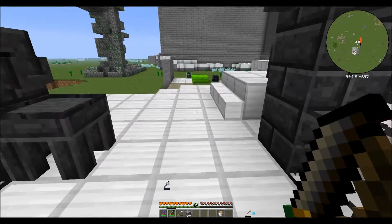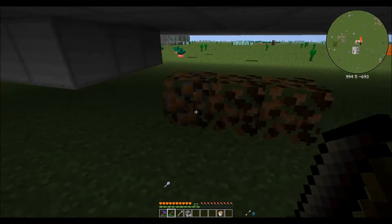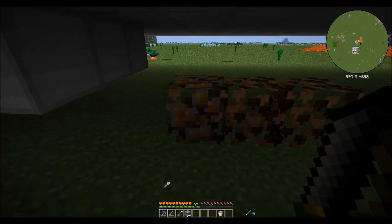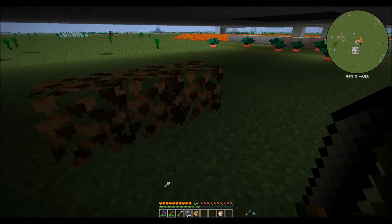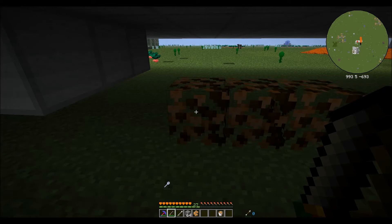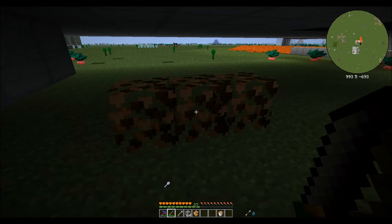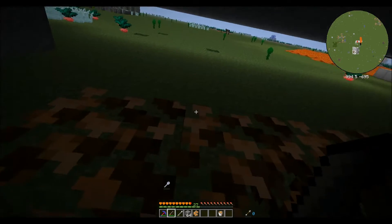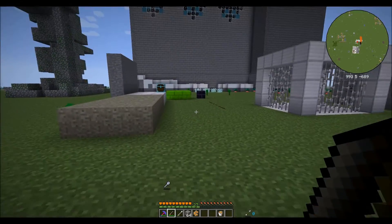Ore berry bushes grow ores on them and you harvest by right clicking. The only way they're going to grow ore berries is by being in a dark place. Don't make the mistake of putting them in the middle of a brightly lit area - they will never produce ore if they're not in a reasonably dark area. Also, if you stand next to them, they will poke you, so be careful where you place them.